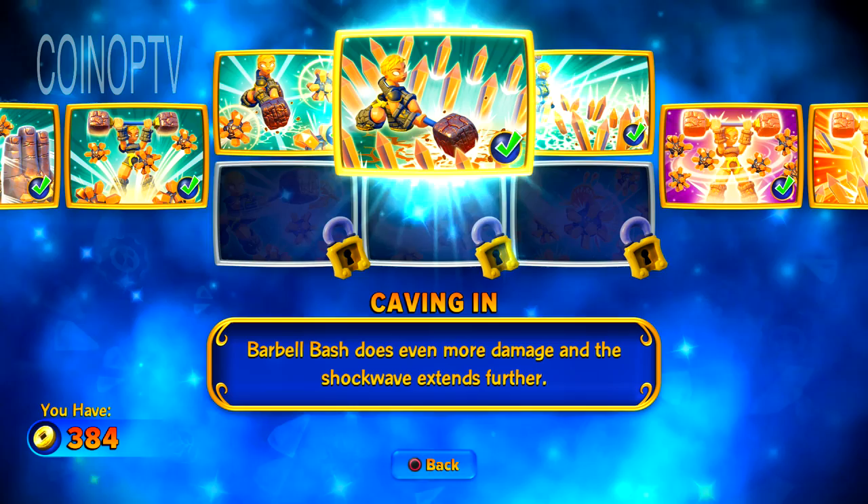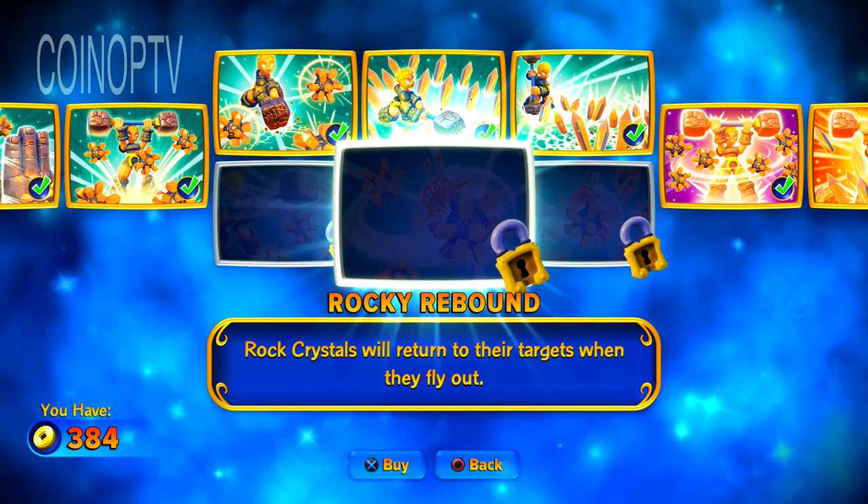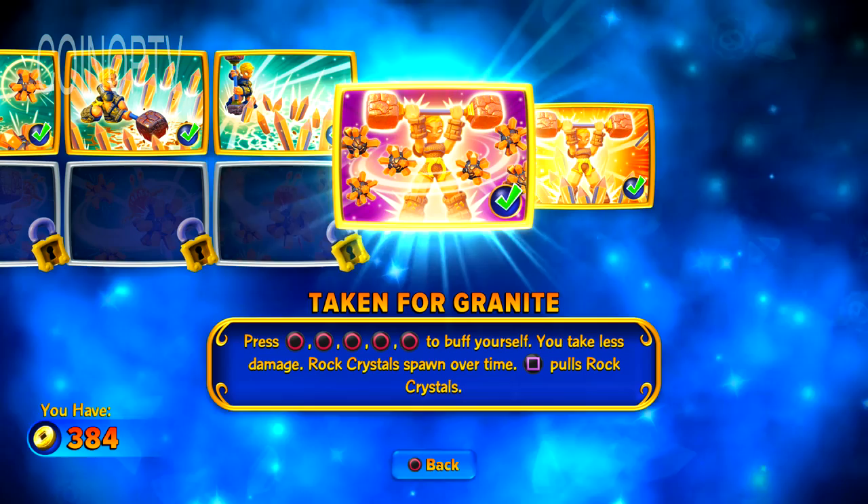Caving In — Barbell Bash does even more damage. Rocky Roads — press square three times, set out Cascading Earthquakes. You guys might have to go with the bottom path for the Crater Good, Rocky Rebound, Boulder and Boulder and all the wiser.